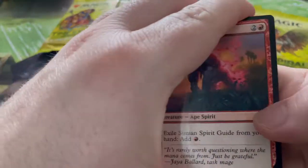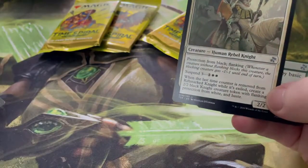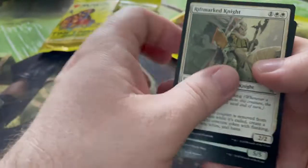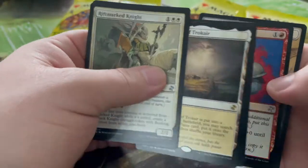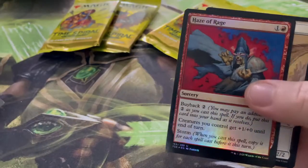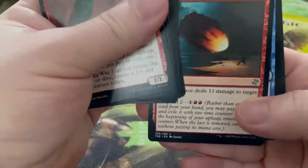On the foils I do really like the old star they've got there as well — they don't do that anymore. Rift Marrow Knight, Imperious Perfect. And Celestial Crusader, and Flagstones of Trokair. Hollow One — I thought it was Haze of Rage but it said Hollow One. Shivan Meteor.